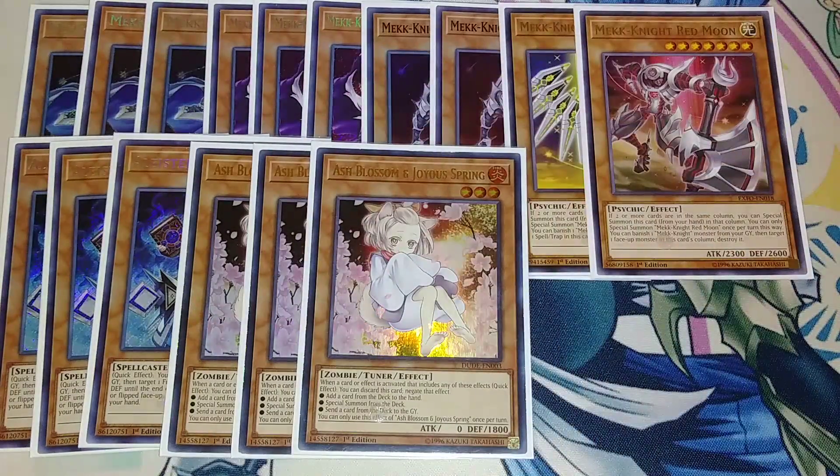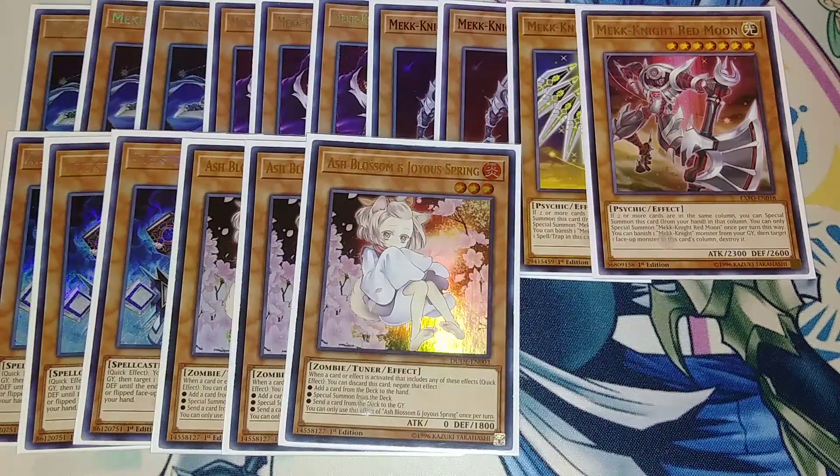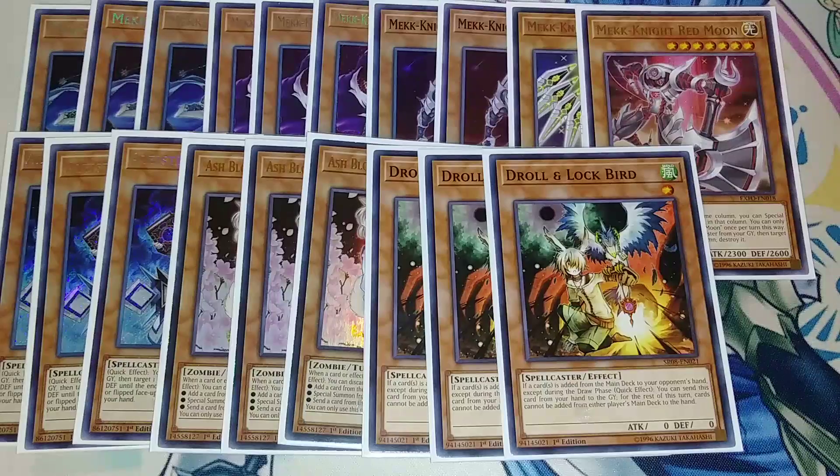Three copies of Ash Blossom — it really helps out because it prevents stuff like Shadow Fusions and things like that from your opponent sending cards from deck to graveyard, as long as they don't have something like Magical Meltdown on their side of the field. Three copies of Droll and Lock Bird, which is probably arguably the best hand trap right now because it prevents your opponent from adding any cards except by drawing for the rest of the turn. You can substitute any six hand traps you feel you need — Effect Veilers, Ghost Ogre, D.D. Crow, whatever fits.